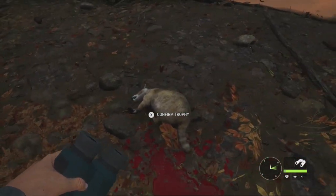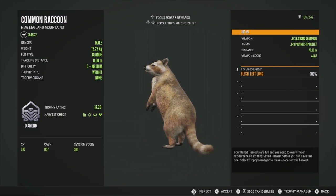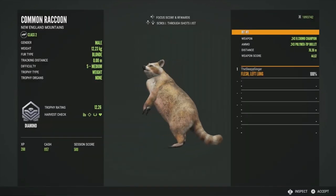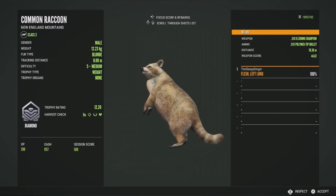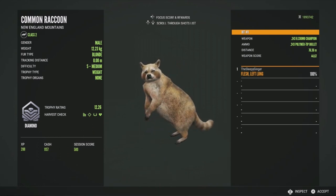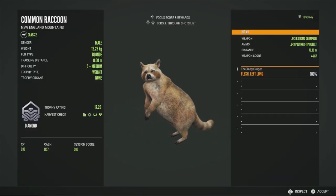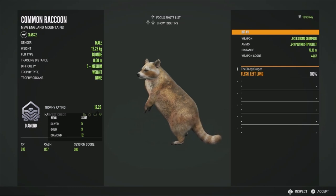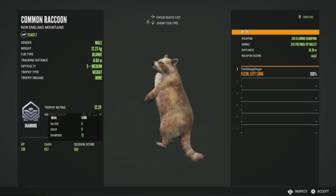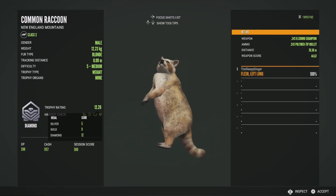Moment of truth — picking him up. He's also the blonde fur type, one of my favorites. And he is in fact a diamond — 12.26 trophy rating, hit in the left lung. Just kind of speechless, honestly. Didn't expect to find this guy on the map. It's really cool when you're surprised like that. 12 is diamond, so he's 0.26 above the threshold — absolutely crazy. Only about 20 diamonds left to get in the game, and Australia is coming out soon with new species.